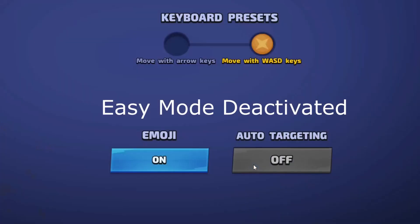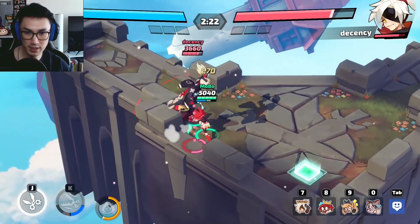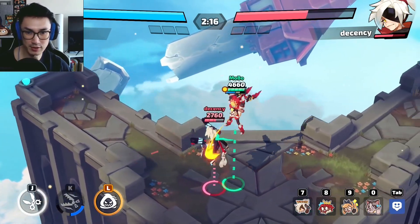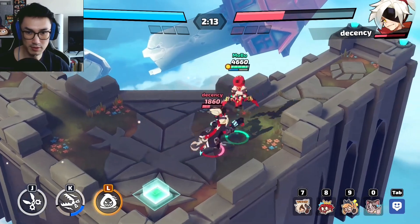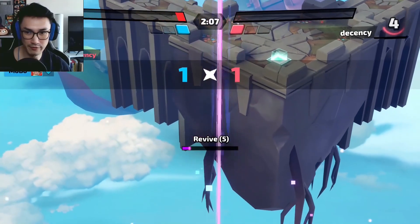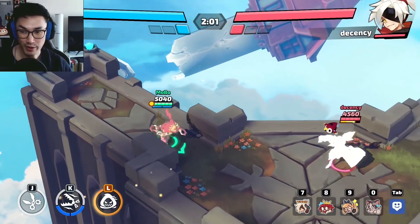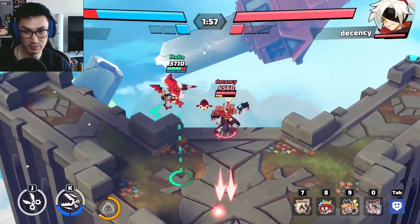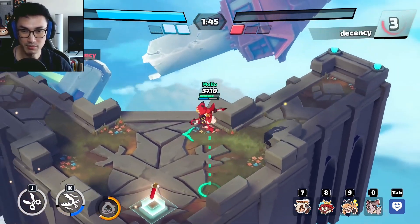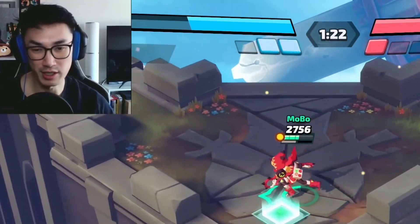This is Red without auto targeting — it should be pretty much the same because the hitbox is so big. Very slight difference — it feels about the same. You're so close to the enemy anyway, so as long as you're in the general direction you're going to hit them. It makes no real difference. If you can't play without auto targeting then go ahead, but it's probably better to play without it for the long run.